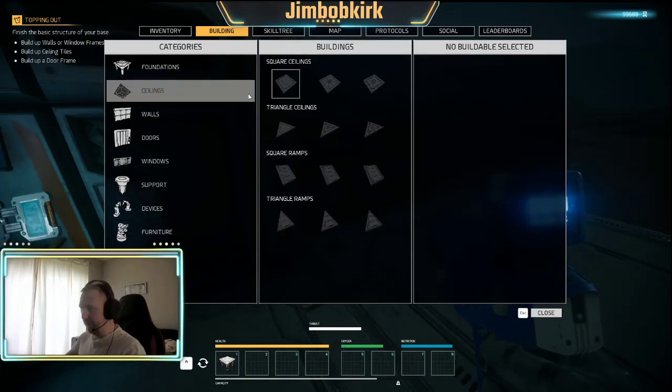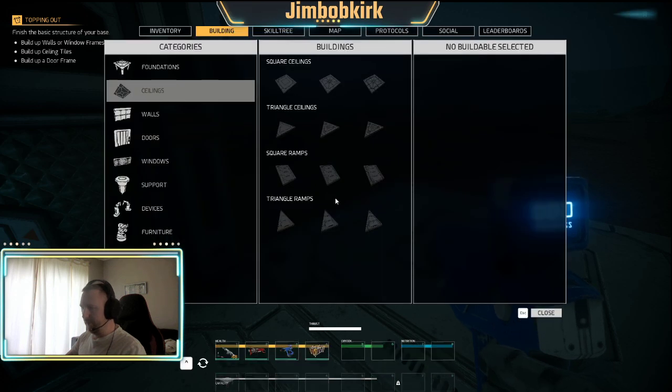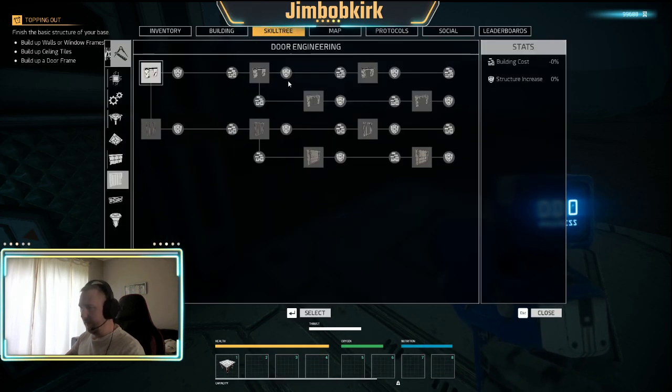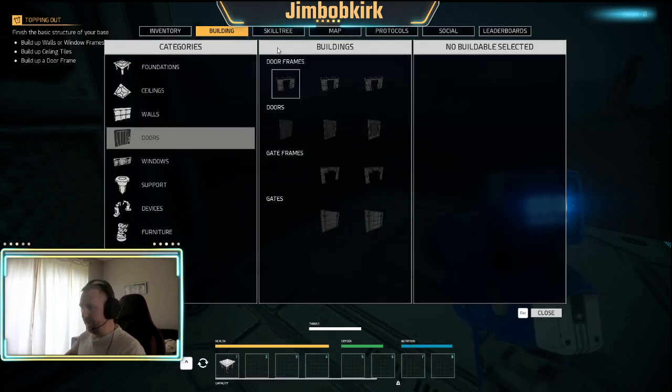Let's finish this one - ceiling tiles, walls. We'll do a door. Got to unlock it - I'm just going to quickly whip through these and just unlock everything.